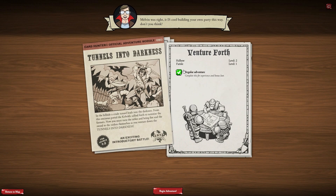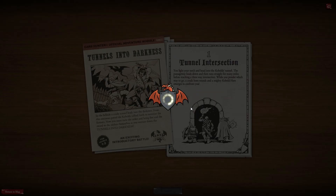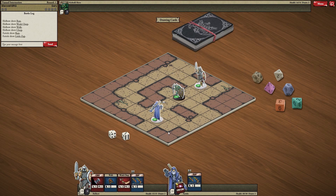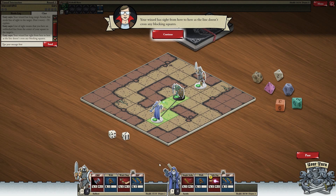Let's go to the tunnels into the darkness — this sounds ominous. Ambush! You light your torch and head into the kobolds' tunnels. The passageway leads down and then runs straight for many miles before reaching a three-way intersection. While you ponder which way to go, a crude horn sounds and a mighty kobold hero emerges to confront you. Your wizard has long-range attacks but needs line of sight to the target — I think I understand what line of sight means.